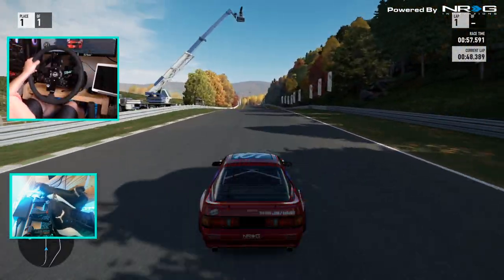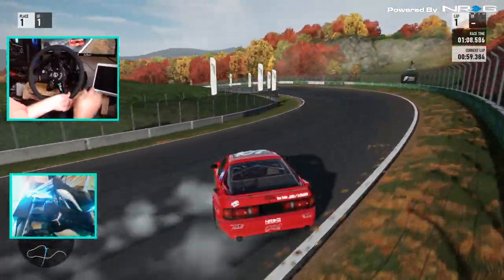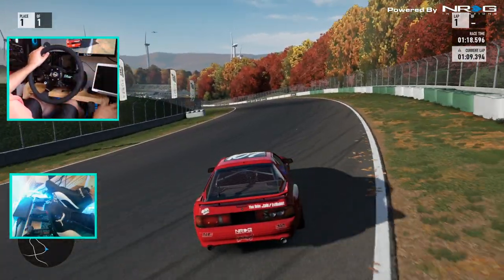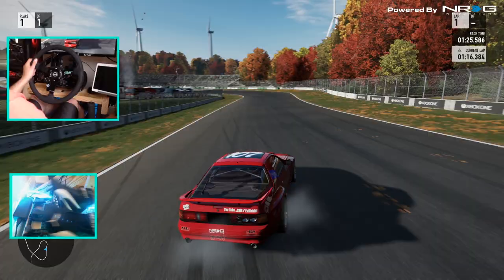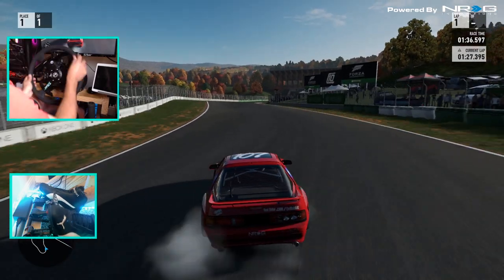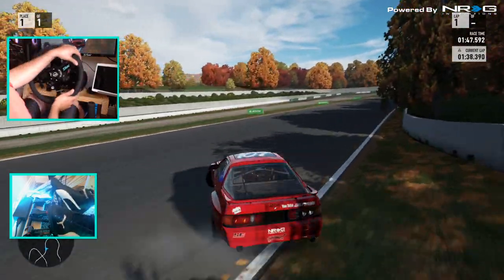I feel like we could still drift here in 7 — as I say that, we go right in the dirt. I feel like I need to definitely adjust some wheel feedback settings and everything, because this is definitely a bit different. I remember trying to get super smooth on this game and struggling with it for a while. I feel like the Fanatec is very twitchy right now and I'm not sure why. I'm going to have to go back and fine tune some settings.